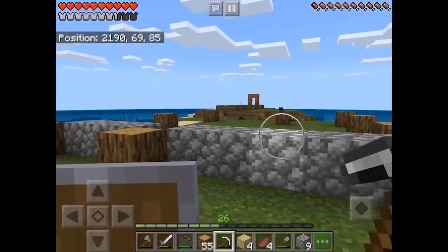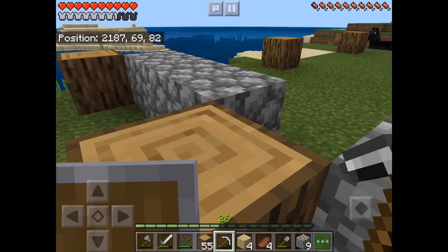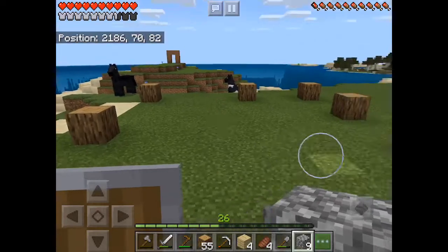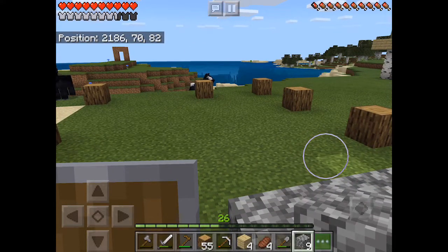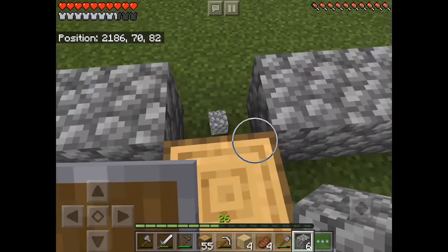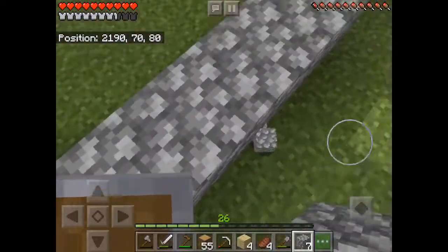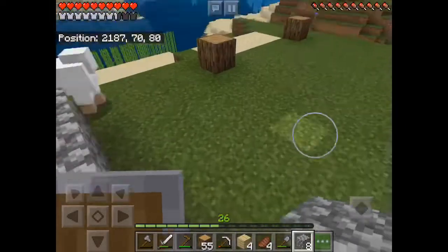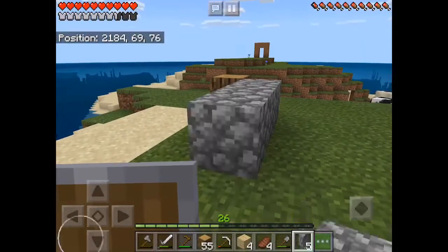This is going to be the foundation. I'm going with cobblestone because cobblestone gives an awesome kind of look to the foundation when you're looking at the house from the sides. Now I'm having a little bit of a brain fart here — I'm almost worried that my dimensions that I calculated are going to be off, so I'm just trying to double-check things here.